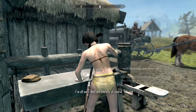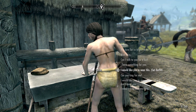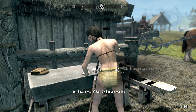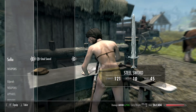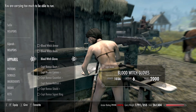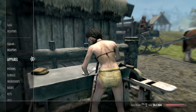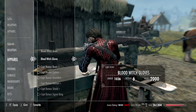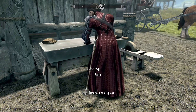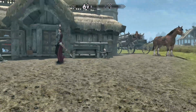We're going to give the armor to her. I would like you to wear this. Put it all on — give it all to her. She's got the gloves, the boots, she's got it all. Now you've got to get her attention.